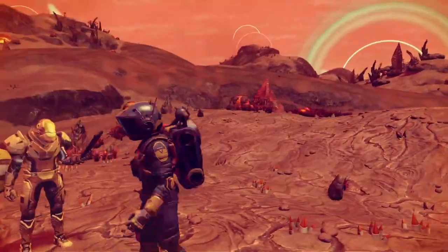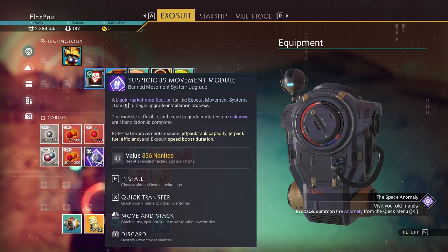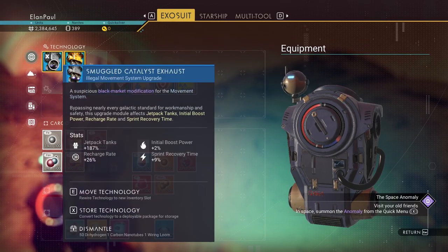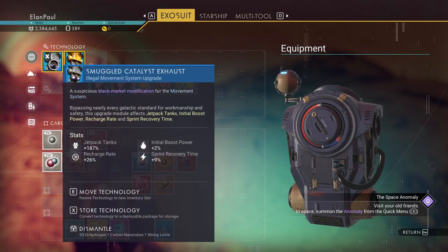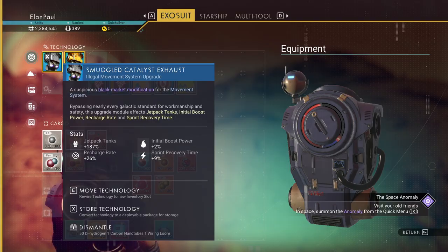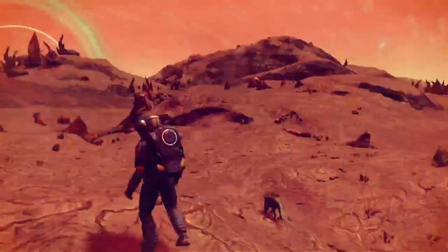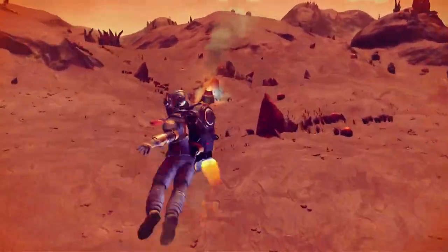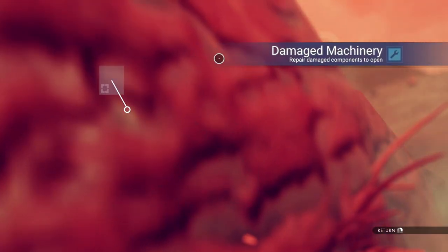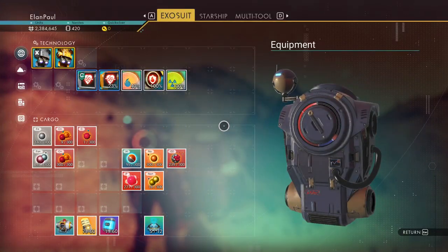That's not bad though — we at least emptied out our inventory, thank god, and maybe we got a good upgrade. Not bad at all — 187% on the jetpack tanks, a little increased speed on recovery and recharge rate. Not bad at all. We are in much better shape. Thank you sir — I'm sorry your ship cost so much, I really wish I could buy it. It's a good thing we gathered all those nanites on the way, right? Now we have room.